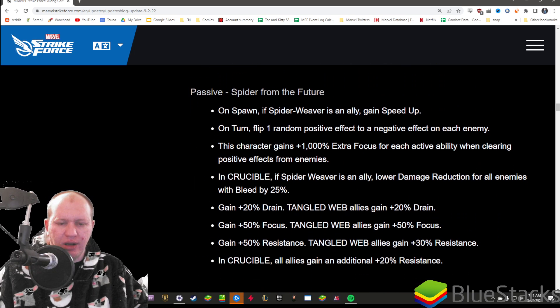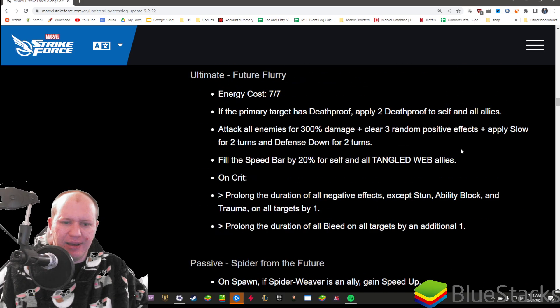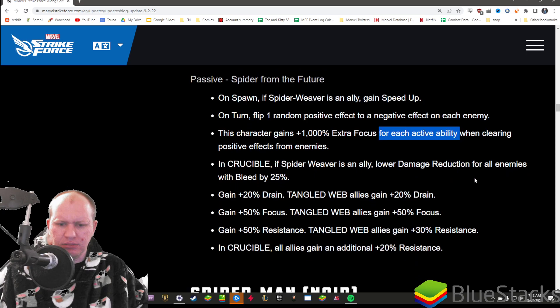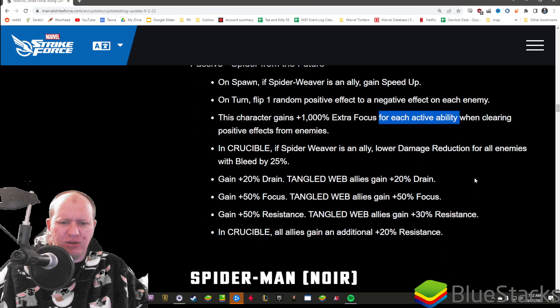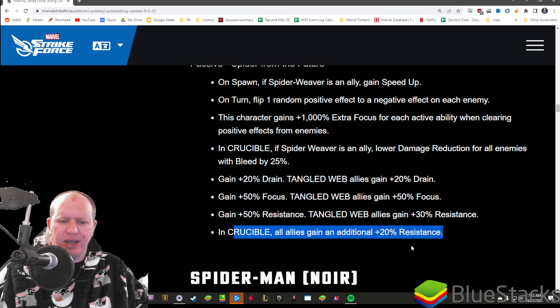His passive: on spawn, if Spiderweaver is there, gain speed up. On turn, flip one random positive to a negative on each enemy. Gain 100% focus for each active ability when clearing positive effects from enemies - so if he uses his basic while his ultimate and special are ready, that's an extra 200% focus, though that only applies to clearing positives which is what his basic does. In Crucible, if Spiderweaver is an ally, lower damage reduction for all enemies with bleed by 25% - meaning enemies with bleed take more damage. Additional allies also gain resist.